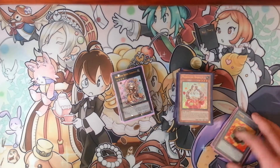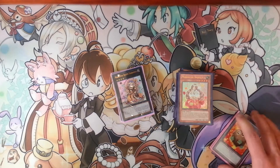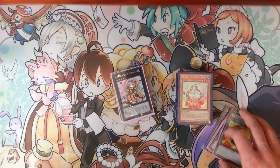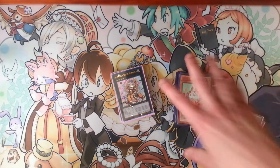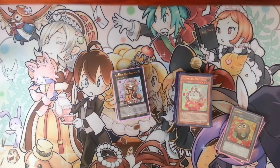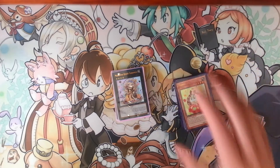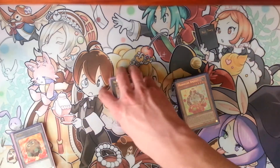At locals we have Nekroz, Satellarknight, Heroes — which is a really bad matchup for Madolche — Blackwings, and a lot of good decks and in-between decks like Melodious, etc. The Nekroz and Satellarknight players give me the most trouble. Satellarknight specifically — Nekroz is a little bit easier to handle because Satellarknight just stops everything you do and it's really, really irritating.